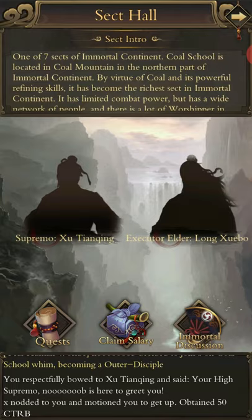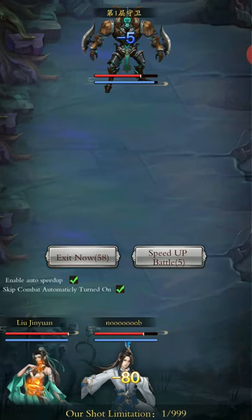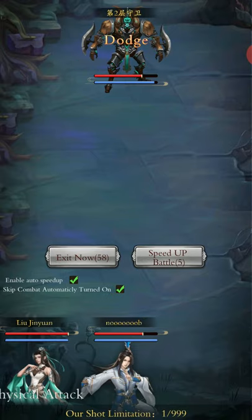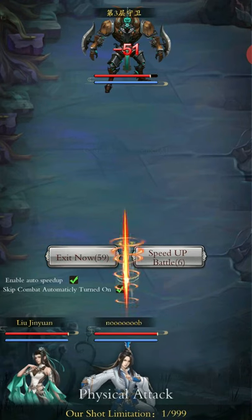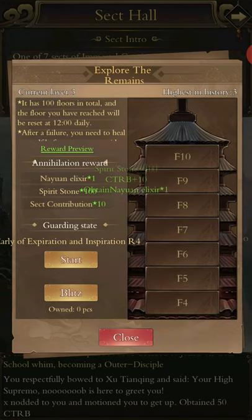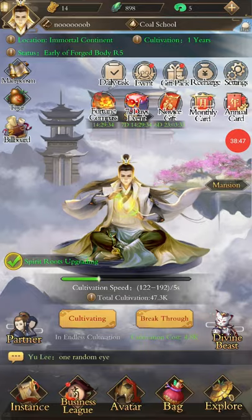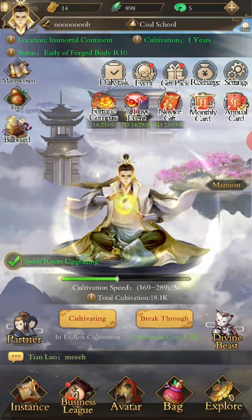I'm going to the sect hall to get some contribution by talking to the sect leader and exploring the remains. This gives me not only elixirs to help me advance, but also spirit stones and sect contributions. When you first pick your sect, try and push as far as you can in this because it will help a lot. I'm only doing this to get this furnace — I need to get to mid Forge Body to be strong enough to get an extra 200 spirit stones for that cauldron.